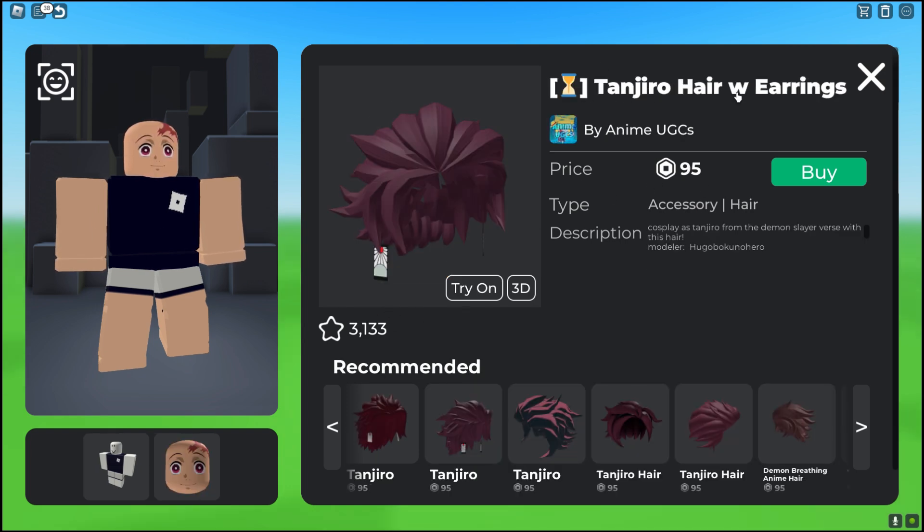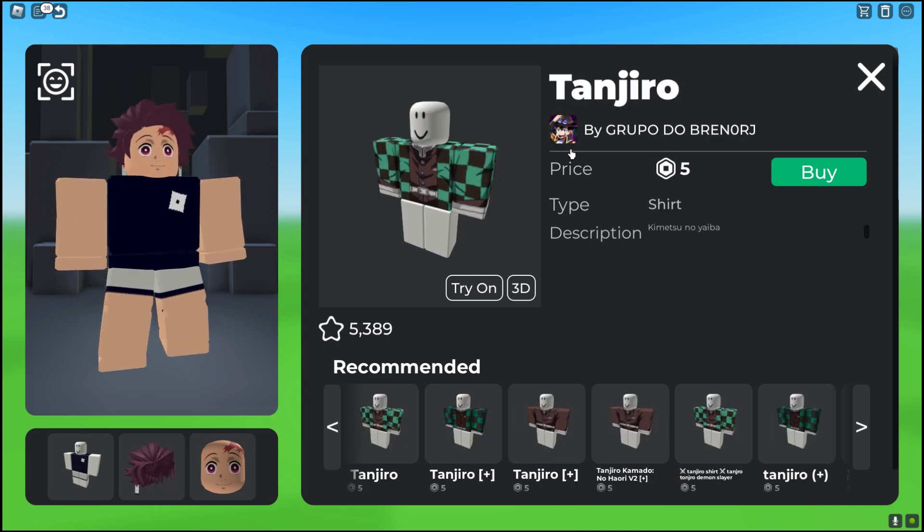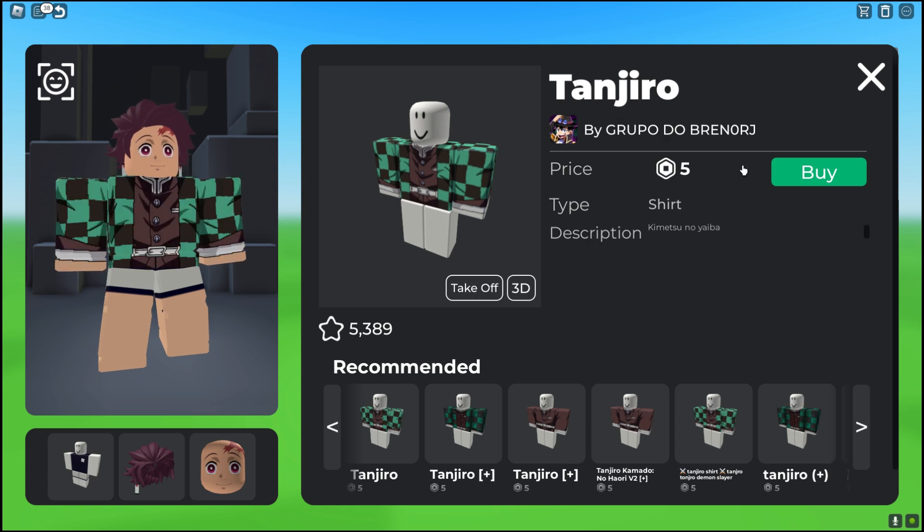After that, you guys want to go ahead and get this Tanjiro hair with earrings, which is $95 Roblox, and it gives him his hair. After that, you guys want to go ahead and get Tanjiro's shirt, which is $5 Roblox.